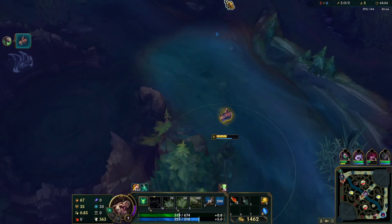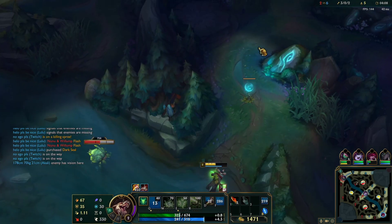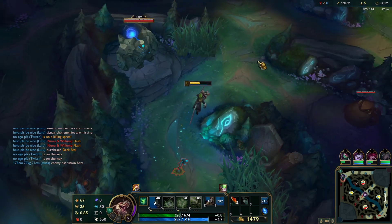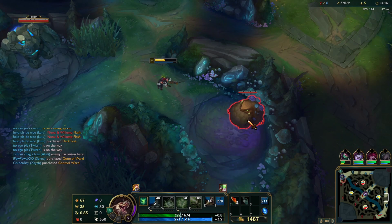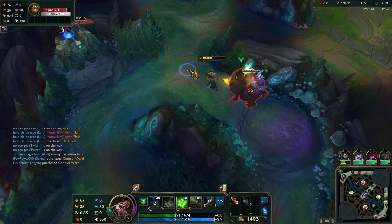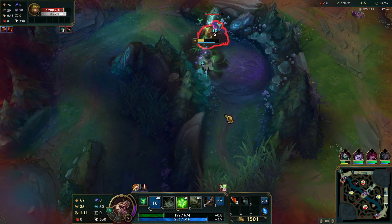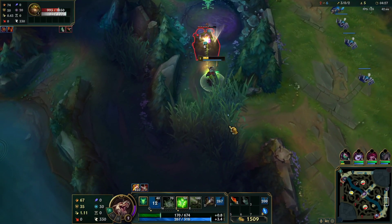Two people versus one person that's level 1 — it's easy to dive. Here we have Senna and Syre, which are champions that aren't even really that tanky. At that point the jungler — someone has to do something. It's important to pay attention to the map, see if anyone's rotating or coming to help, because it's very likely that the bot lane is going to be begging for help at this point.